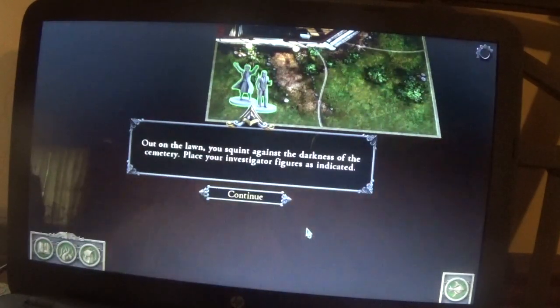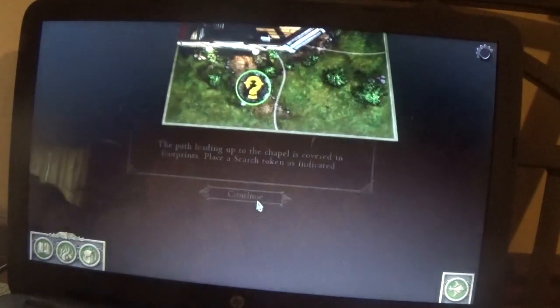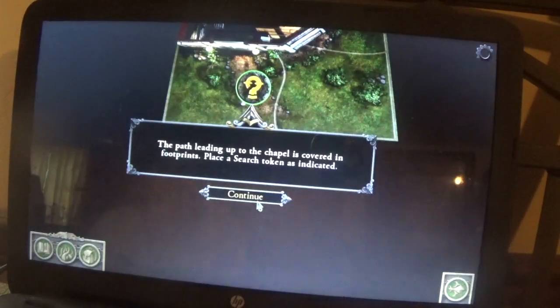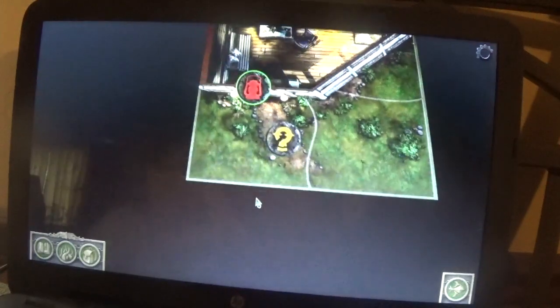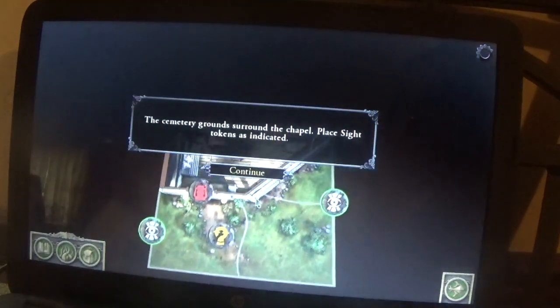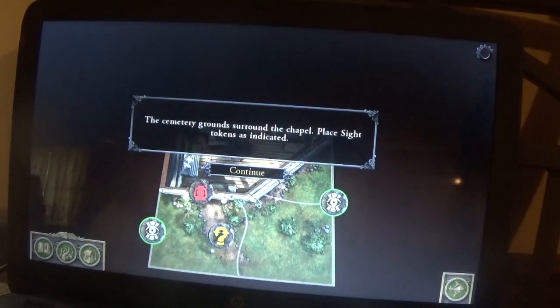Out on the lawn, you squat against the darkness of the cemetery. Place your investigator figures as indicated. The path leading up to the chapel is covered in footprints — place a search token. The front door of the chapel is cracked and weathered — place an explore token. The cemetery grounds surround the chapel — place sight tokens as indicated.